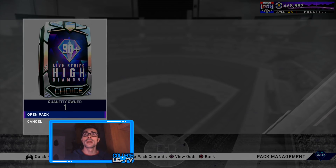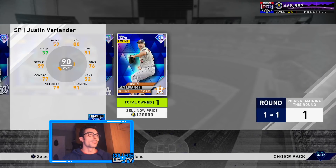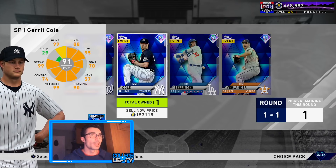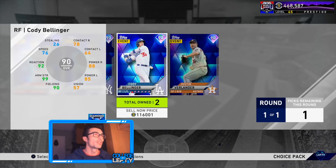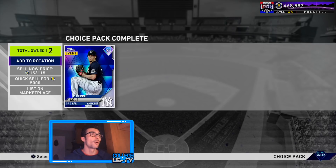Hopefully this one has Mike Trout — we'll end it on this Mike Trout pull. Absolutely not, but we did get the second best one in Garrett Cole, which is pretty solid. Not Mike Trout, but I will certainly take the 180,000 stubs. That's only like a 40,000 stub difference after I sell them. All these other cards are much cheaper, so I'm taking Garrett Cole — that was absolutely amazing.